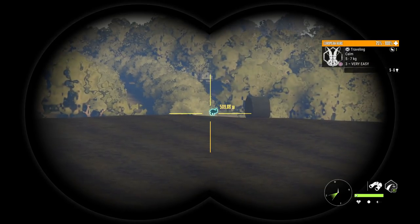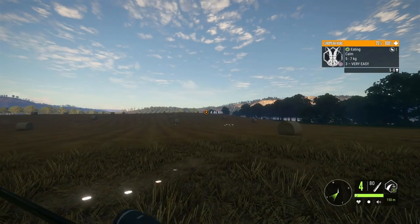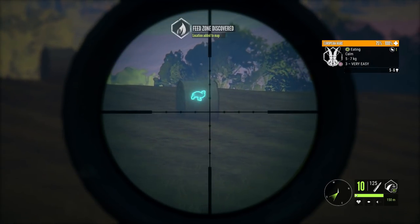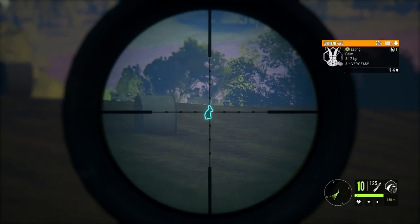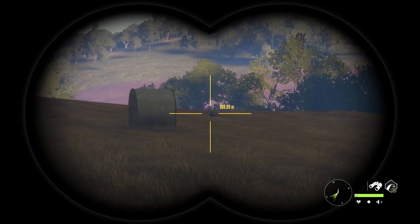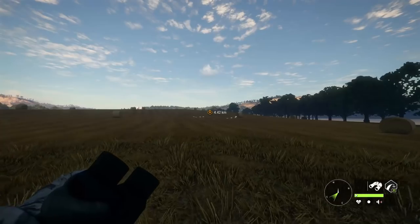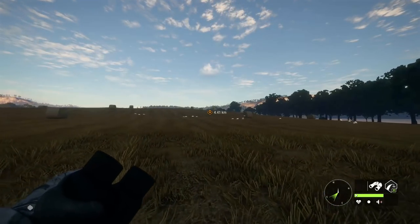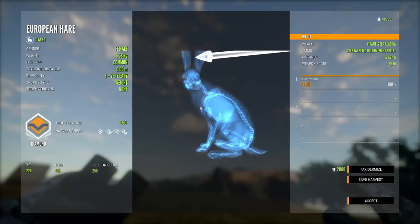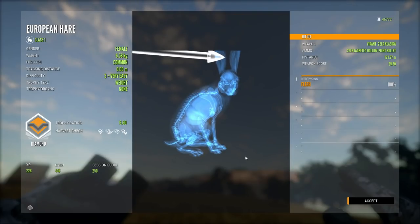Wait, what? I had no idea there were three very easy female European hares. Oh my gosh. Do I not have the .22? I don't have the .22 — yes I do. I finally got a diamond bunny on Quattro. We needed that for the list. I didn't know the females could be threes. Oh my gosh, this is the first level three bunny I've ever seen. Heck yeah! Earshot for the win — 6.6. We did it! We got one off the list today. That's amazing.